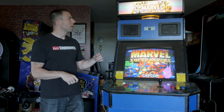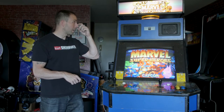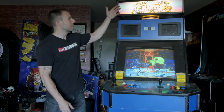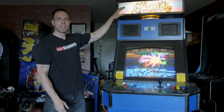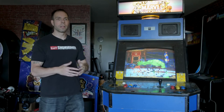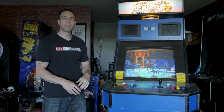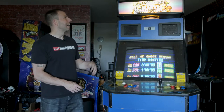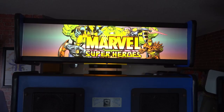I'll probably go the route of an LED tube - I really like those. Or I'll do something like I did with Super Punch-Out. I like the cooler white; I think it just brings out the colors more and things don't look as yellow. I know some folks swear by originality and that's fine - to each their own. But the nice thing about LEDs is that you also don't have that heat, so I'm probably going to go that route.